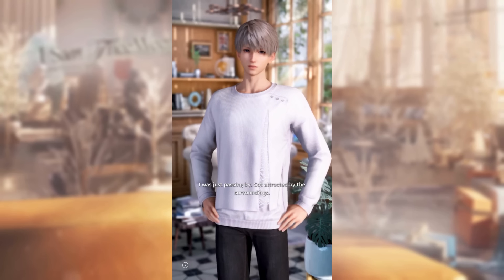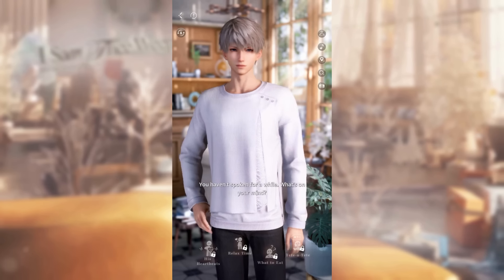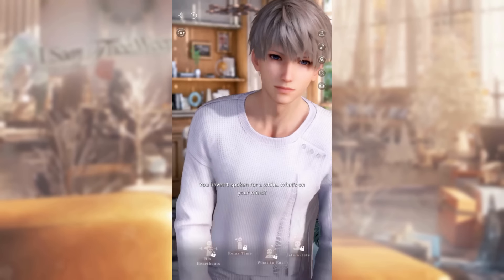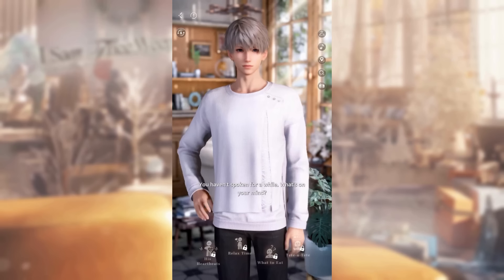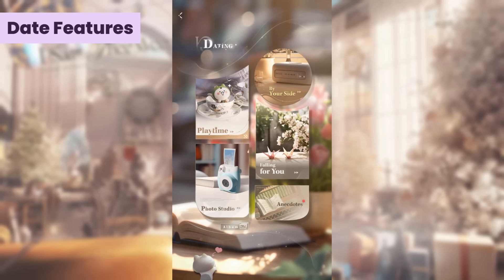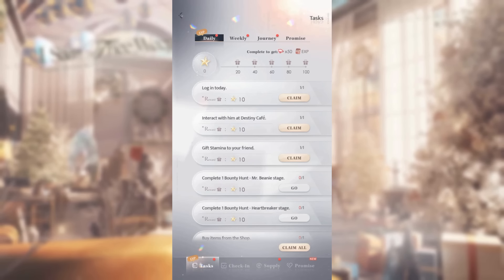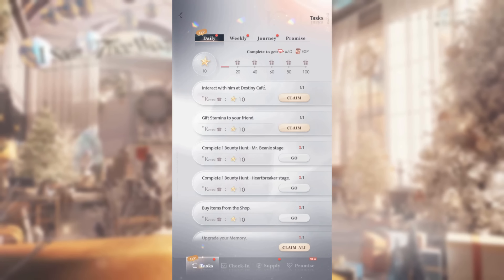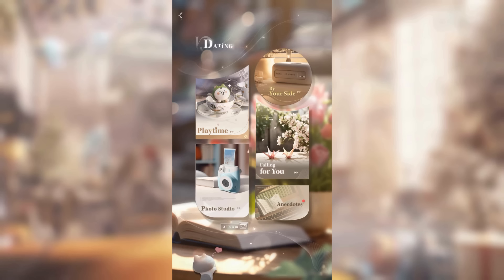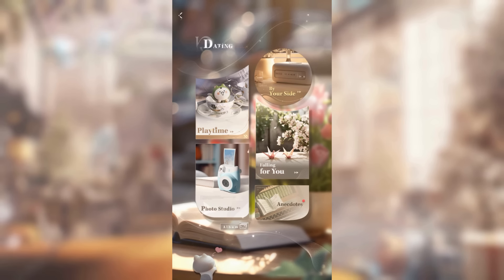Let's move on from the battles and shift our focus to the boys. If you're like me and simply content staring at the Love and Deep Space boys, well, you're not alone. But of course, we also want to know more about them, right? This is where the date features come in. You will unlock them one by one as you increase your level, so again, do not forget those daily tasks I mentioned earlier. The photo studio and playtime are pretty straightforward, but the others were a bit confusing for me at first on what the differences are.